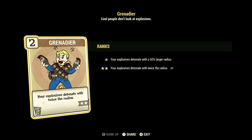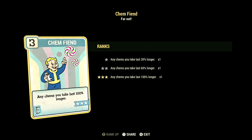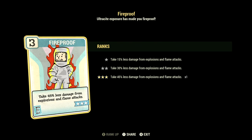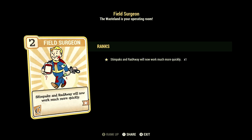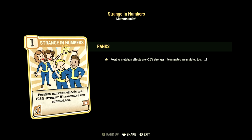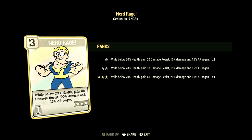Over in Endurance we have 9, and this will have Life Giver at one star — gain a total plus 15 to your maximum health. We have Chem Fiend maxed out — any chems you take last 100% longer. We have Fireproof maxed out — take 45% less damage from explosions and flame attacks. We have Radicool maxed out — the greater the rads, the greater the strength, max plus 5 to strength. Over in Charisma we have 6, and this will have Field Surgeon maxed out — stimpaks and Radaway will now work much more quickly. We have Strange in Numbers maxed out — positive mutation effects are plus 25% stronger if your teammates are also mutated. We have Tenderizer maxed out — make your target receive 10% more damage for 10 seconds after you attack.